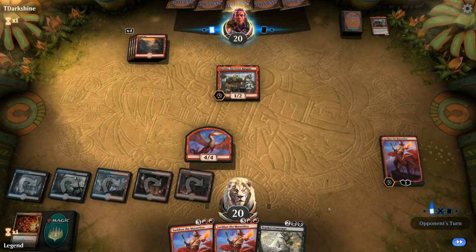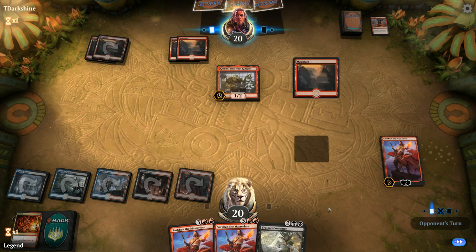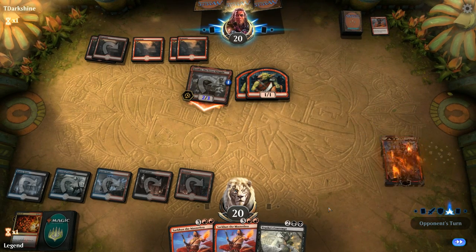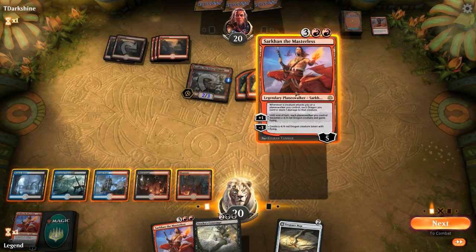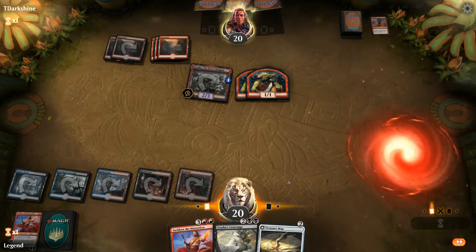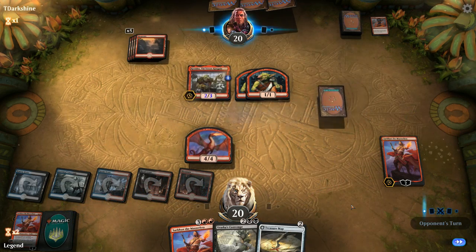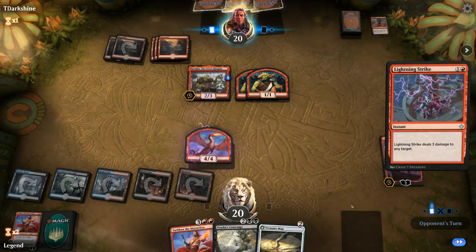Don't have the red mana to get back Spit Flame but maybe next turn if we draw a land we can. Lava Coil is a pretty good answer to our dragon — first Sarkhan down. Opponent gets ahead thanks to Krenko and they have a Treasure Map to draw. I think I'll just run it back and hope we don't end up dying to another Lava Coil. They could shock or Lightning Strike Sarkhan, but we still have a third one lined up — I'll be a bit more protective of the third copy. Looks like they have to double Lightning Strike the dragon.